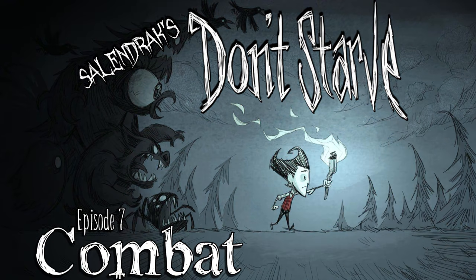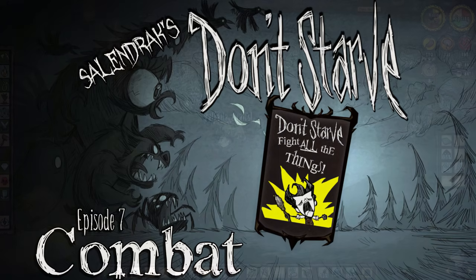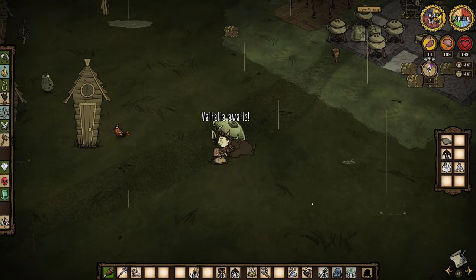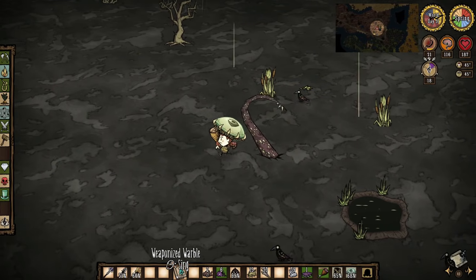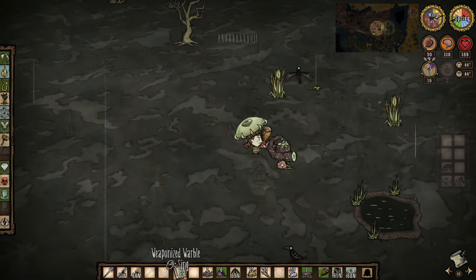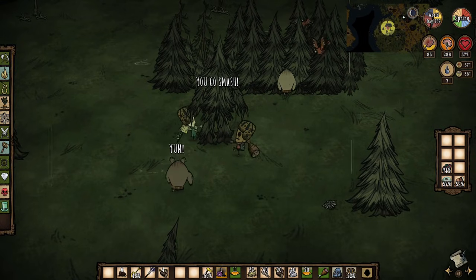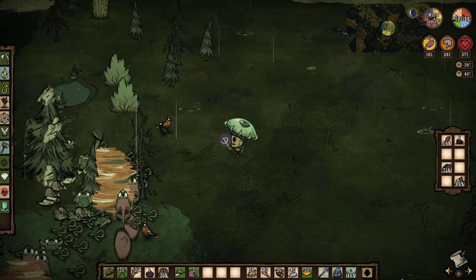Today is all about combat and we'll go over the mechanics of armor and damage reduction, talk about weapons, and briefly cover how to fight just about all the surface level mobs in Don't Starve except for bosses and other specific creatures that have already been covered or are soon to be covered in other episodes. The vast majority of information covered in this guide will apply to Don't Starve Together, but if you are playing the multiplayer version just be aware that sometimes your latency can throw off the kiting pattern timing, and pretty much all the mobs have more health in DST.